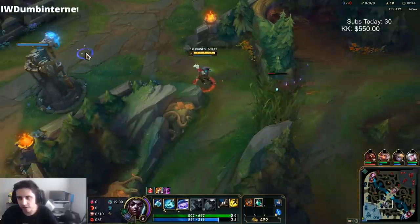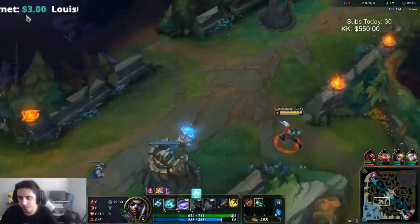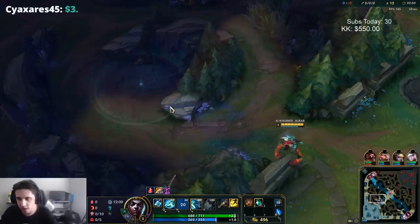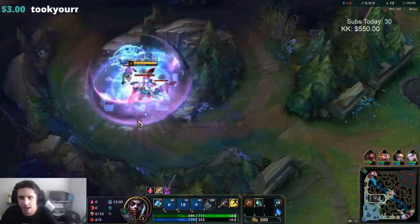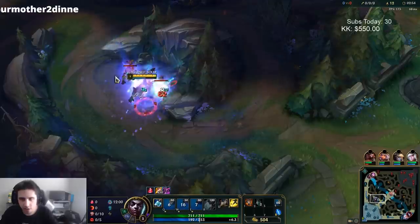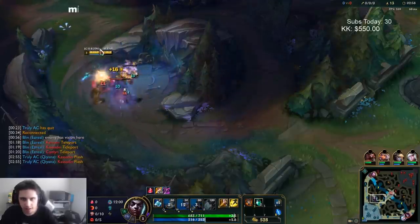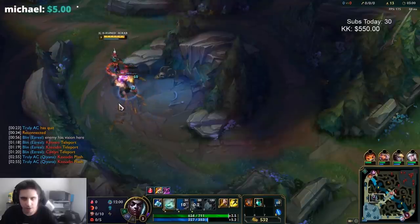You just walk it out, let it burn. Now you see how you're full health pretty much, and you still have a smite charge up. You also have two potions — just really good overall.